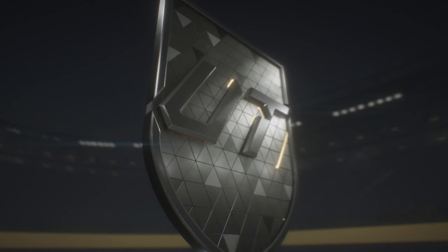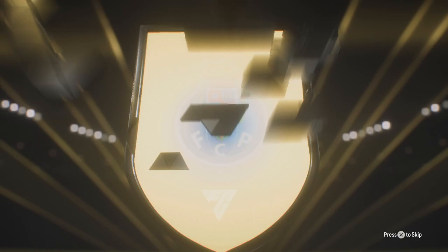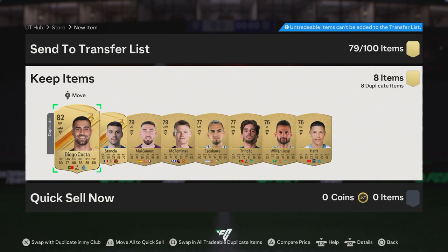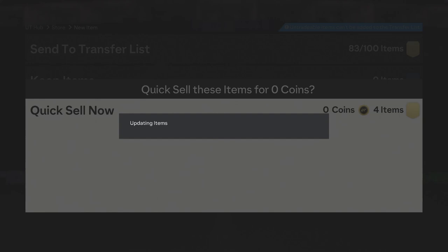We'll get rid of this premium gold players pack - they never tend to hold too much. I don't think that can be a walkout, so we'll skip that and get right on to the other packs. There are some really good packs for doing this - three games a day, six days out of the week. I'm going to store the tradable ones for the transfer market, the rest I'll send down.